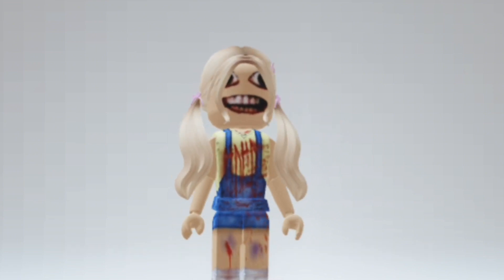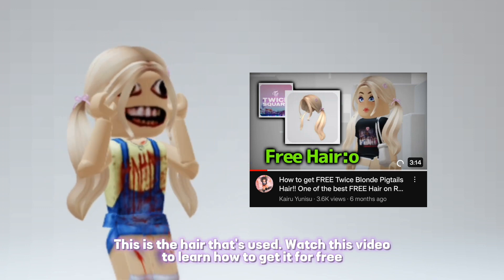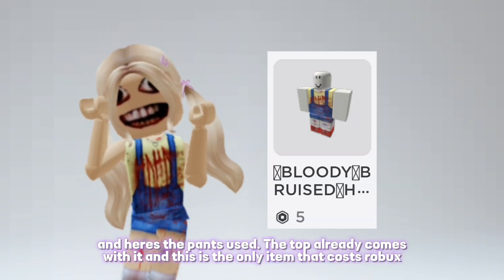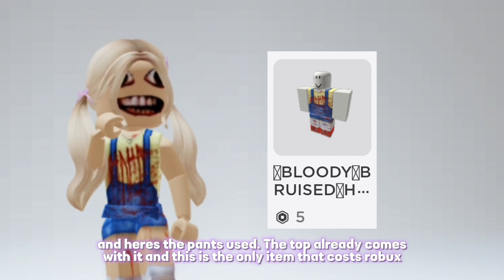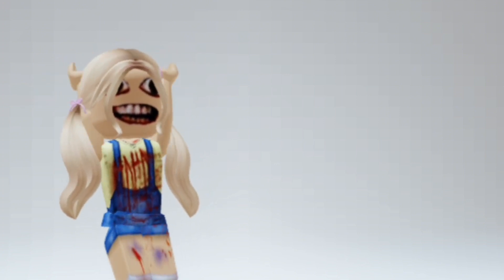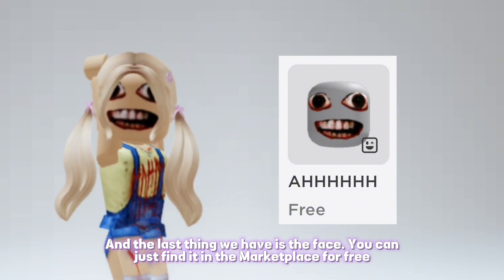This is the hair that's used — watch this video to learn how to get it for free. Here are the pants; the top already comes with it, and this is the only item that costs Robux. The last thing is the face, which you can find in the marketplace for free.